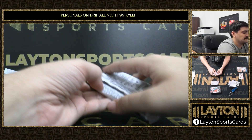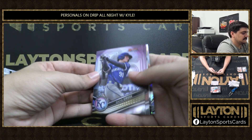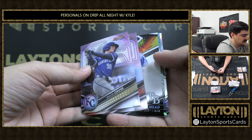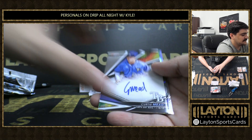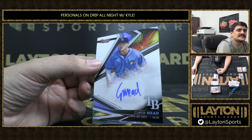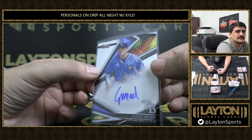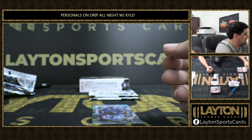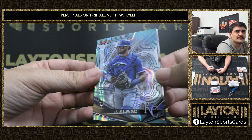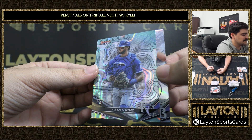I think he just started playing for the White Sox. There's a second auto this pack — it's going to be for Tampa Bay. It's Curtis Mead, base auto there for the Rays. The Aussie on the Rays team, I believe. And we've got an Aqua Lava MJ Melendez, numbered to 1-99. Nice rookie Melendez there.